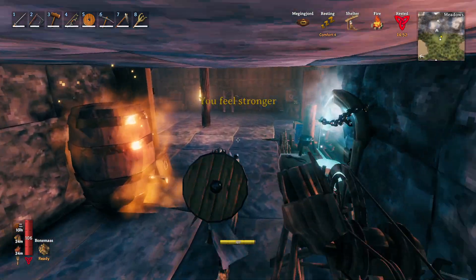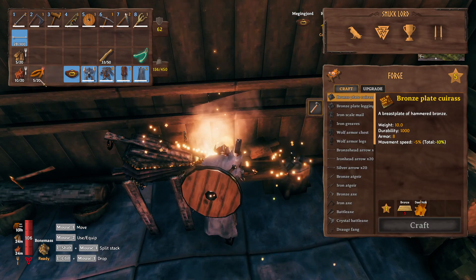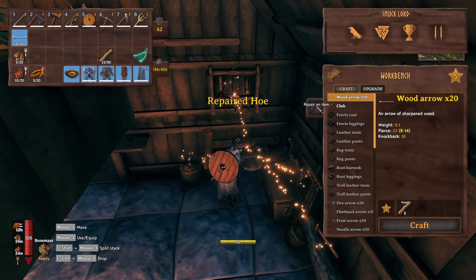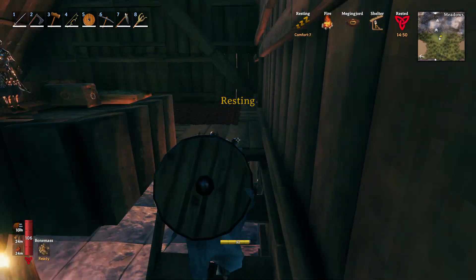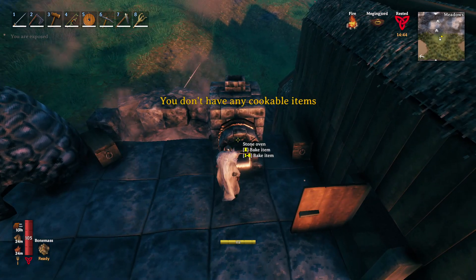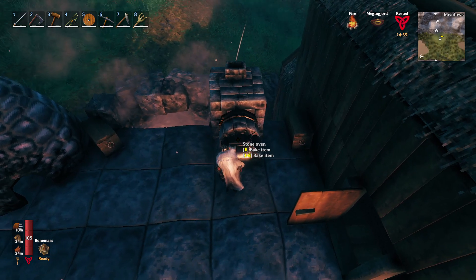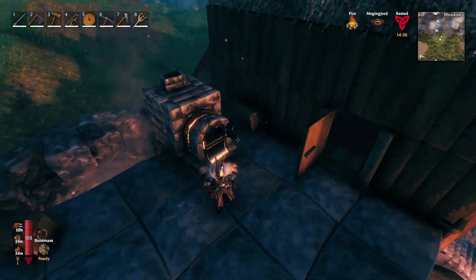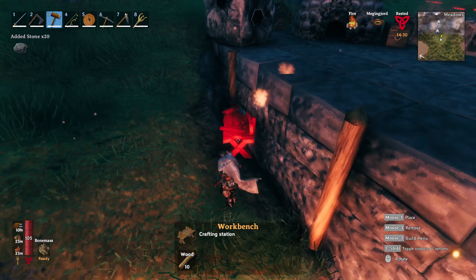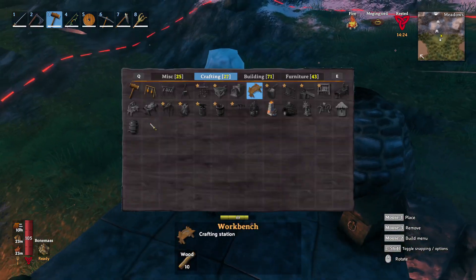The only reason I wasn't making health pots is because I thought they required blood bags, and I just didn't want to go farm those from leeches in the swamp. I would rather die than go farm blood bags from those leeches. But I think it's not as bad as I thought it was. That oven — I wanted to google what it's for. Can we make apple pies or cake? Oh, they do require iron.